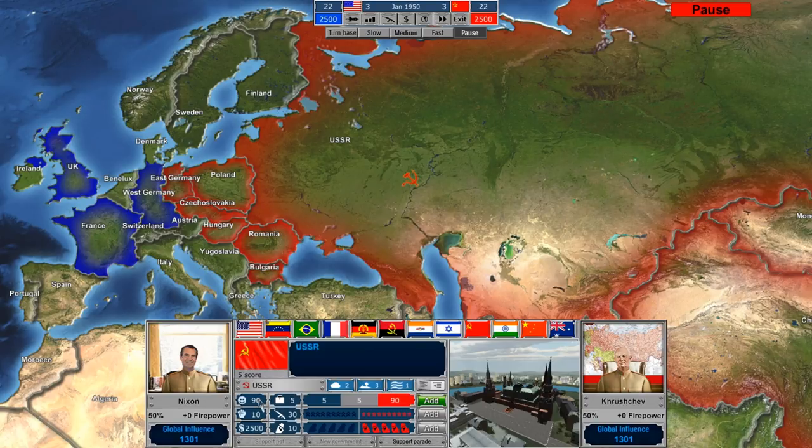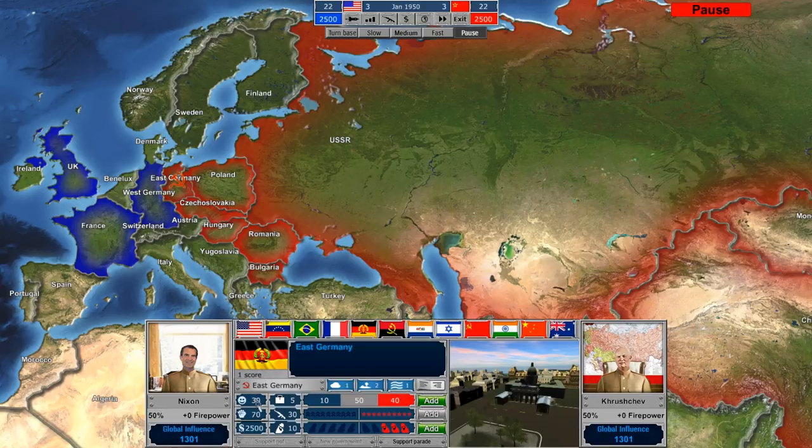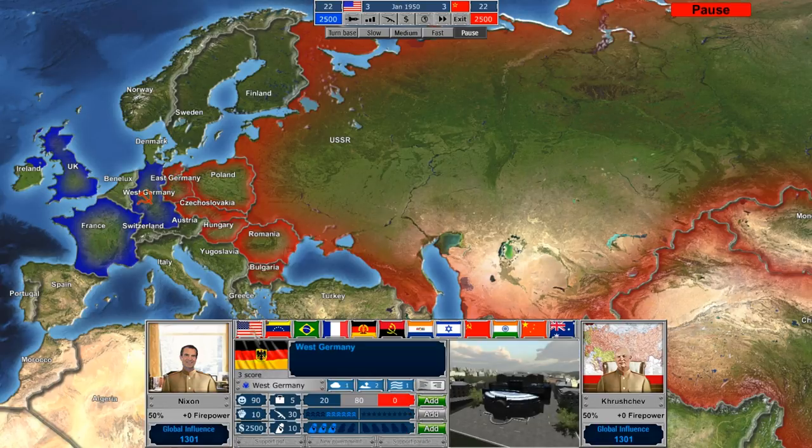So for example, in the Soviet Union, the government has 90% support and 10% opposition. In Eastern Germany, it's 30% support and 70% opposition. In West Germany, it's 90% support and 10% opposition. You also have an amount of money available to you — this $2,500 represents your budget. Both the U.S. and the Soviet Union actually start with the same budget of $2,500.